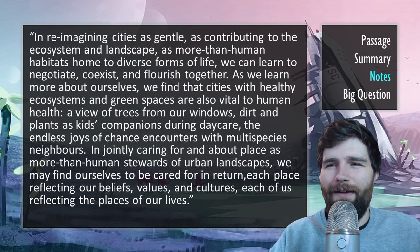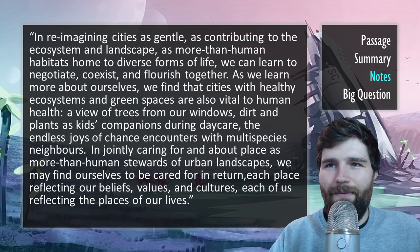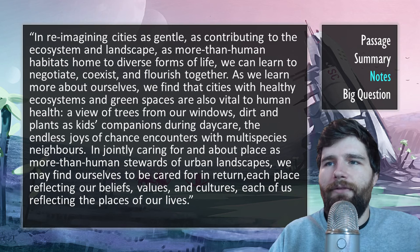A continual theme throughout the story is slow-going repair and healing — not only the internal healing in Flora and Mama from an unseen split between Mama and Mum, but also the parallel healing in the ecological makeup. Another interesting idea from the story is gamification to motivate people and children into caring for and understanding the ecosystem. From the introduction of Multispecies Cities, the anthology where this can be found, quote: 'In reimagining cities as gentle, as contributing to the ecosystem and landscape, as more than human habitats home to diverse forms of life, we can learn to negotiate, coexist, and flourish together. As we learn more about ourselves, we find that cities with healthy ecosystems and green spaces are also vital to human health. A view of trees from our windows,'